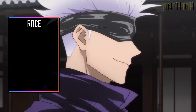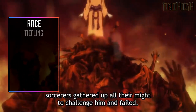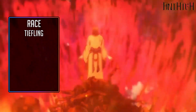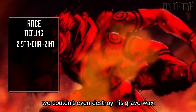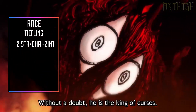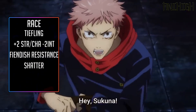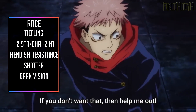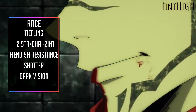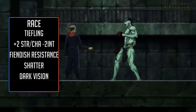Let's go to race. Sukuna was a human, now he's a Cursed Spirit. Ghost races don't exist, so we're going to make him a Demon Spawn Tiefling. You gain plus two Strength — don't need it — plus two Charisma — really need it — and minus two Intelligence, which is kind of meh. You gain Fiendish Resistance, the Skilled Race feature, and the Shatter spell-like ability along with Darkvision. Shatter is interesting because it actually functions to a power that he shows off in the manga — he's always had the power, but just didn't show it until a certain chapter.